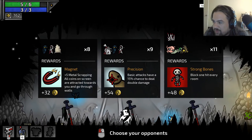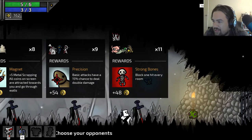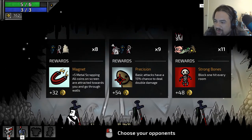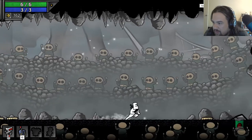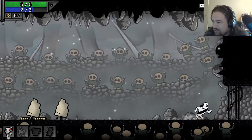Voting on my rewards — precision. Oh yeah, those are the enemies up top, that's what I'm doing. Block one hit every room — you just have a few chances for double downs. I like magnets, let's get a magnet. Choose your opponents. Did I heal? Okay. This is very Hollow Knight. The sub machine gun is dope.